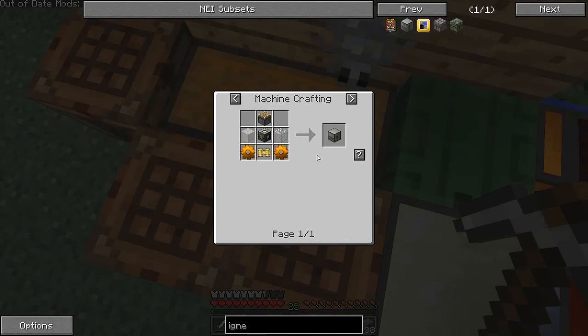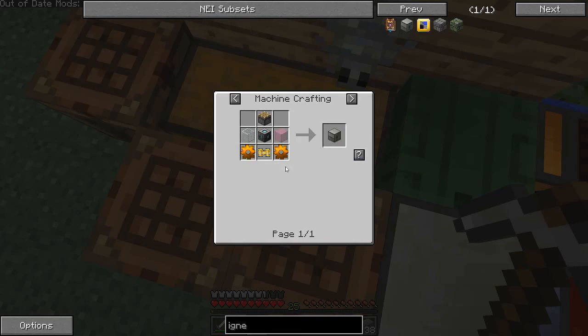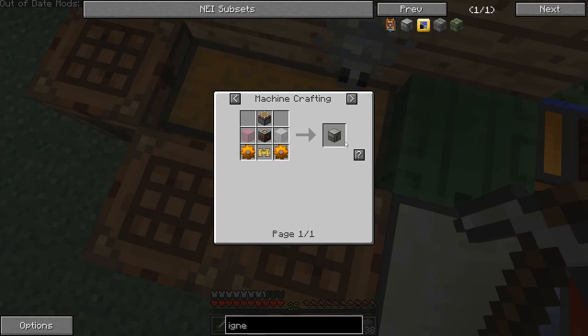The igneous extruder — this thing mixes hot and cold fluids. Basically it mixes water and lava, and you can get various things off of that. One of the things you can get from this, if I remember correctly, is obsidian, which I really would like right now.